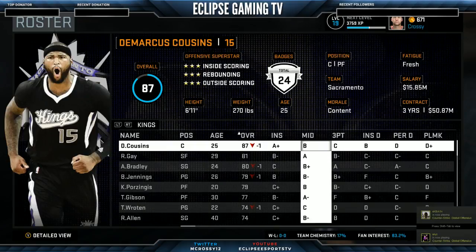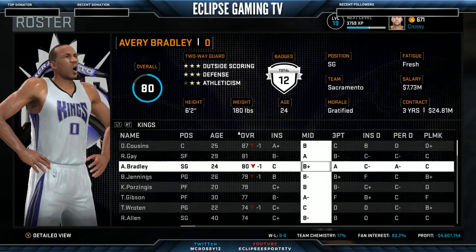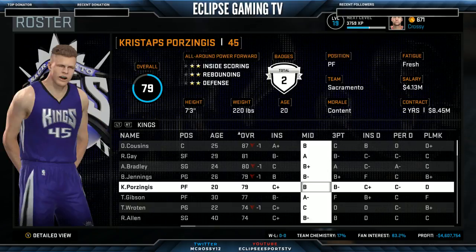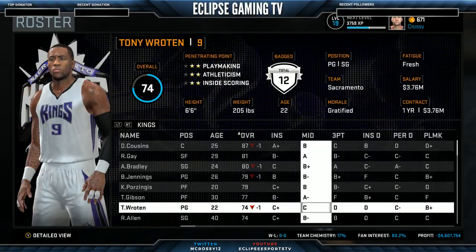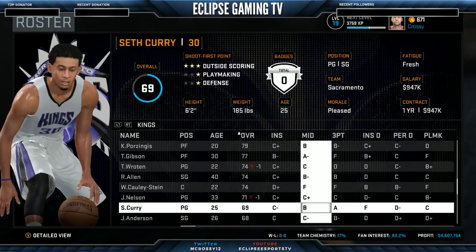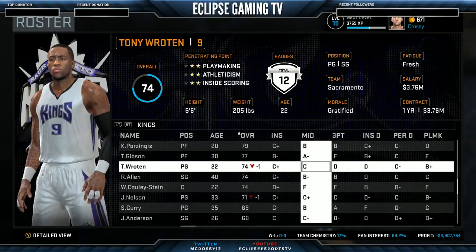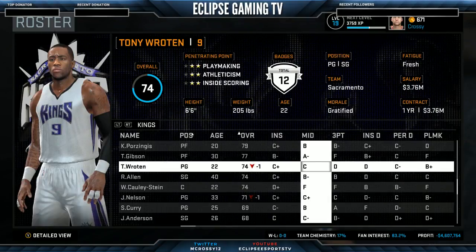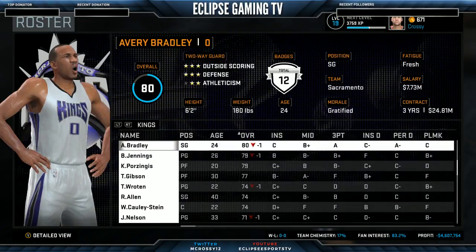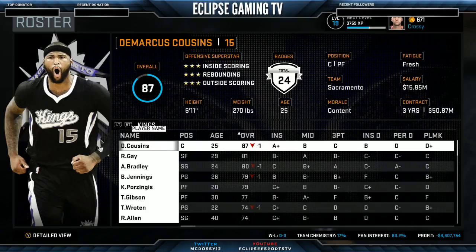This is a different setup — DeMarcus Cousins can do a bit of everything in the post. Rudy Gay is a shooter. Avery Bradley's got a big shot. Brandon Jennings is more of a playmaker but can score from outside. Pozingis does a bit of everything. Then we've got Ray Allen and Seth Curry coming off the bench — players that can shoot the three. Tony Roten is a quick player, more into getting into the paint and picking up fouls — a change of pace. Overall I'm really liking the look of this team and we could well be putting in a challenge this year.